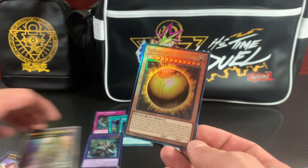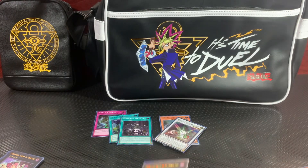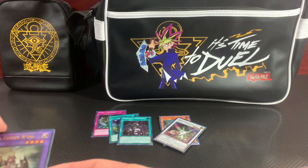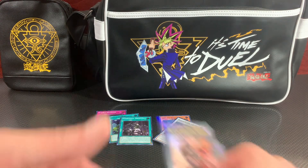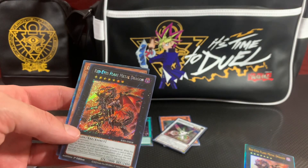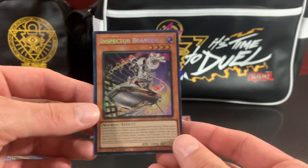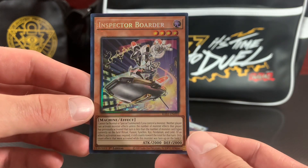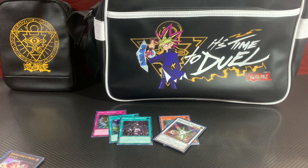Wing Dragon of Ra Sphere Mode Ultimate Rare — we got the Dingirisu Quarter Century Rare, the Elder Entity Ntss nice Ultimate. Over on JoJo's side, we got the Red-Eyes Ultimate, the Red-Eyes Platinum Secret, and the Inspector Boarder Collector's Rare — the only Collector's Rare either of us pulled. We pulled three Ultimates altogether. All right, that's it, we'll see you guys in the next one, peace.